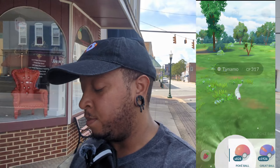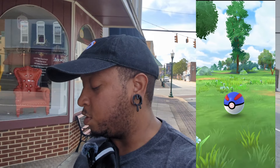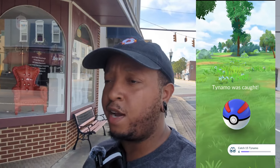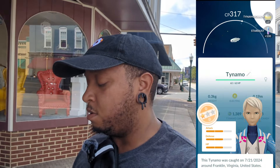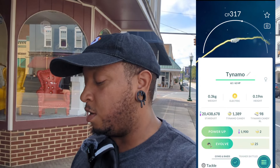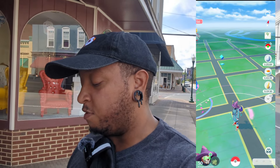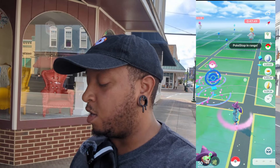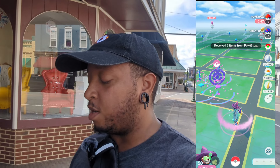We caught it. Let's check the IVs — yep, 317 CP is going to be a research nando so I'll keep that one for now. We just lured these spots up. We're probably going to get in the car, lure those spots up in the back, do a couple laps, and then make our way back up front. We're getting back to the shiny checks and hopefully we can get a shundo.